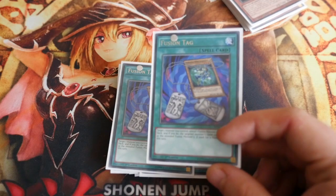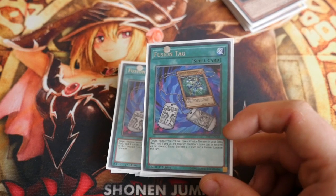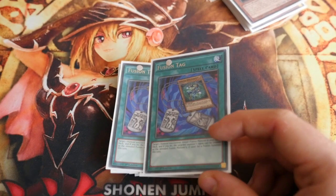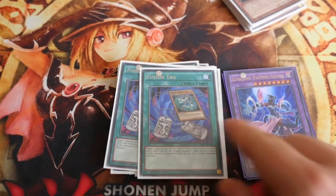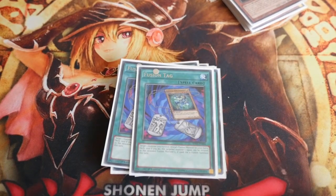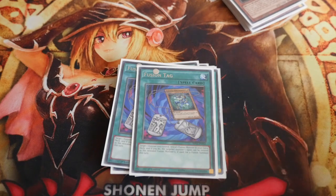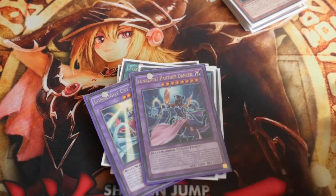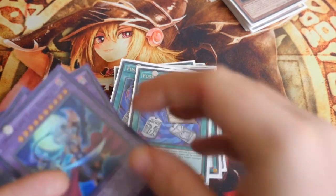2 Fusion Tag — this card confused a few people when it came out. You target one monster you control, reveal a fusion monster in your extra deck, and the targeted monster's name is treated as that revealed fusion monster if it's used for a fusion summon this turn. So you reveal Panther Dancer, turn whatever monster you have on board into a Panther Dancer and skip straight into Leo — or reveal Cat Dancer and skip straight into Panther Dancer. It lets you skip that fusion chain step. Fusion Tags are 50p each.